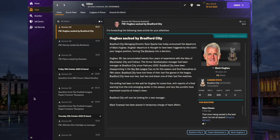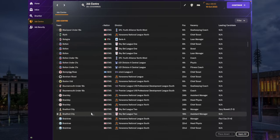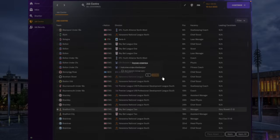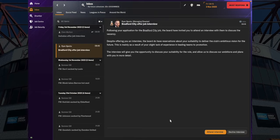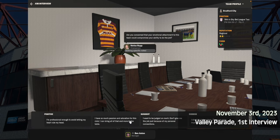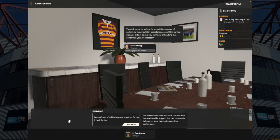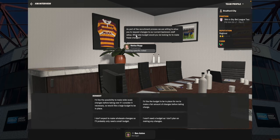Mark Hughes has been sacked and we're applying for the Bradford City job. As you can see there's no assistant manager. Apply for the job and then it's just a matter of playing the waiting game until you get offered the position. Here we go - we've got the Bradford City job interview offer and Ryan Sparks is the one offering the job. On the interview, Stefan Rup does the interview. Hit the positive response accepting what he wants - it says concern about your emotional ties, just go with 'I'm professional enough not to let them get in the way.'